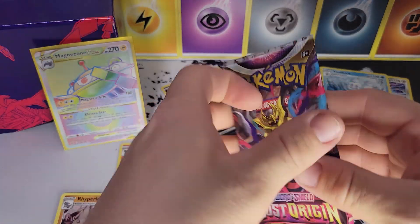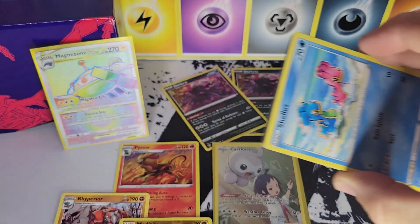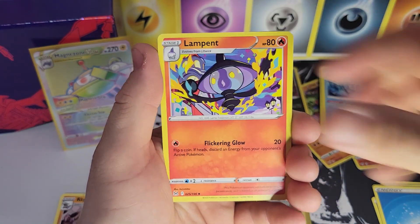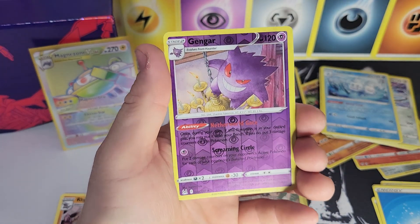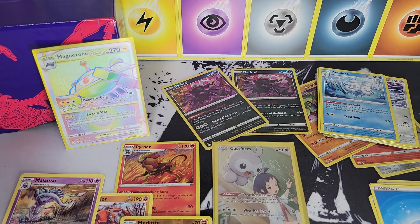That would have been a great way to end the video, but we promised four packs. Last pack magic — Lampent, Shellos, Litleo, Gastly, Zorua — a reverse holographic rare Gengar, very nice — and a Malamar non-holographic. So we got two hitters from Lost Origin and absolutely nothing from the Darkness Ablaze ETB. That's the way the cookie crumbles sometimes. Thank you for the continued support — hit that like button, leave a comment, subscribe and hit that notification bell. Thank you for joining us for another episode of Bay Kid and Pokey Dad — we'll catch you next time!